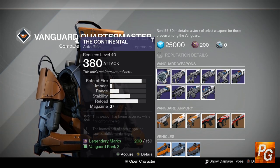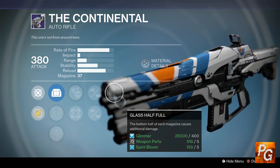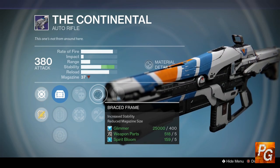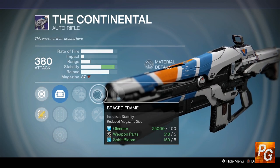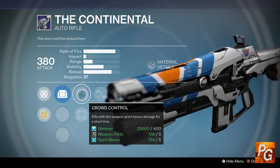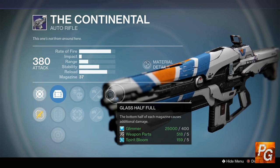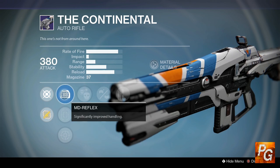Next up we have the Continental auto rifle, which is the same archetype that the Dead Orbit vendor sells in the form of the Extremophile. This week has a pretty interesting roll — first off we have Glass Half Full: the bottom half of each magazine causes additional damage. We have Braced Frame for increased stability with a reduced magazine size, which means you'll get to that part of the magazine quicker. Over here we have Crowd Control, another perk that grants bonus damage after you get kills. So you have two forms of bonus damage on the same weapon, meaning this thing is going to kill a lot quicker than it normally would.